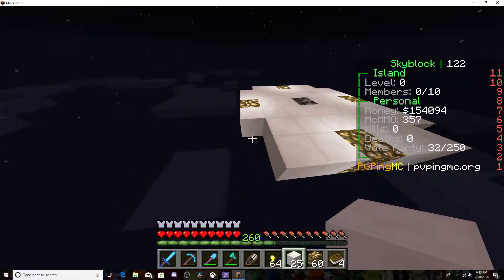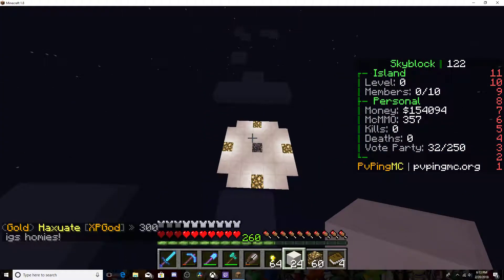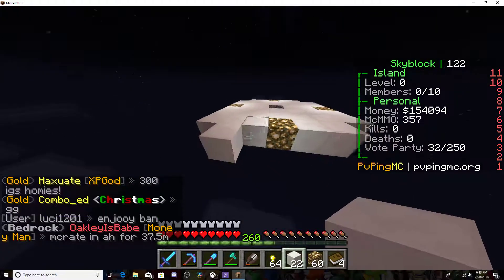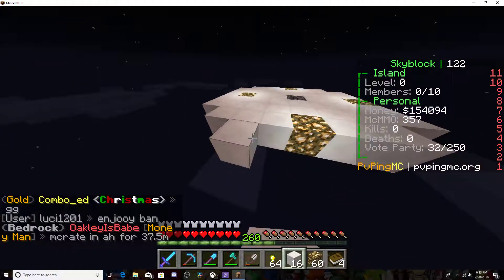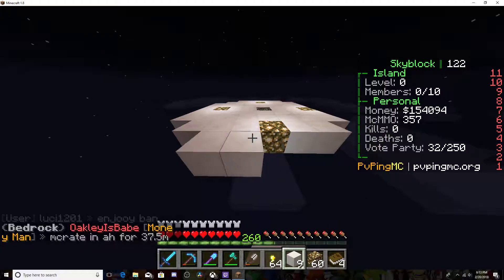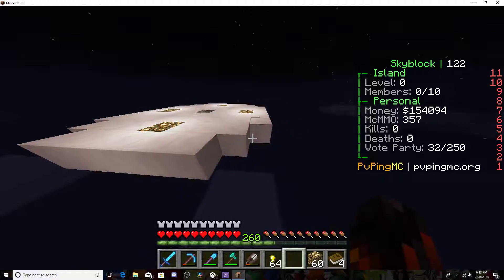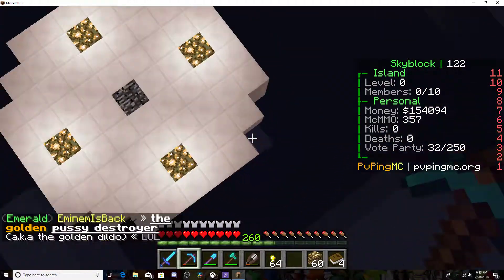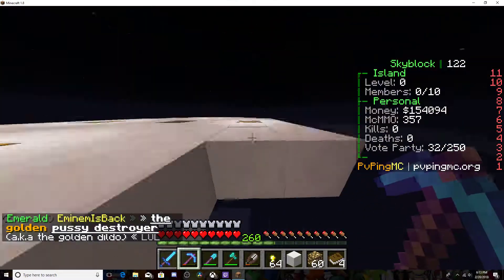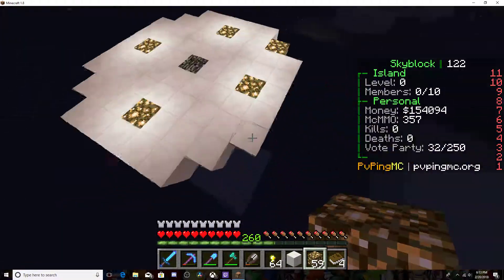I'm gonna make like platforms — kinda like, go run in circles like this — and do like every other one with glowstone or something, so it's not like stacked on top of each other. Or maybe I'll put the corner ones as glowstone, so it's like a different layer of like a ring.